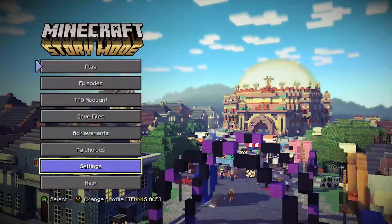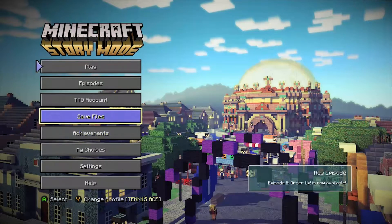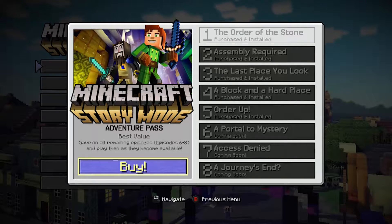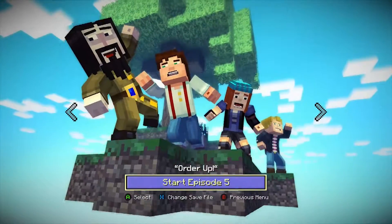So I decided to have time to do something different and play some Minecraft Story Mode because Episode 5 came out quite a while ago. And if I go to the episodes, you'll see that Episodes 6, 7, and 8 are also coming soon. I bought the physical copy of the game, so it gave me the season pass for Episodes 1 through 5. But if you want to get 6 through 8, you can also buy them in the Adventure Pass, which saves money rather than buying them separately. So let's begin with Order Up and see where our adventures take us today.